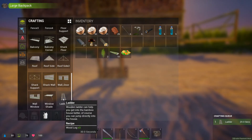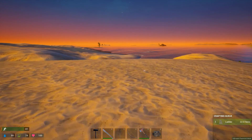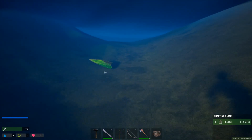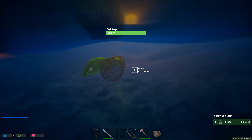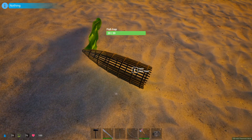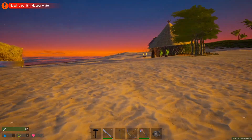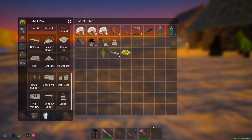Someone named Robin on a previous video mentioned you can pull the fish trap out using the R button and it'll still have fish if there are fish in it. So I'm trying that but it says nothing - we're going to have to take this further out into deeper water. We got our backpack. You just hit the hotkey button to use it.